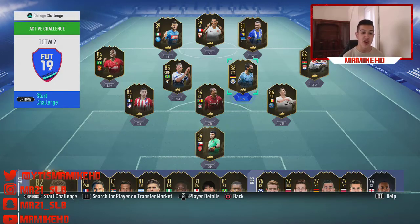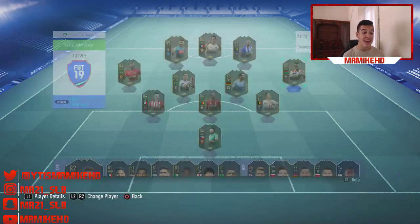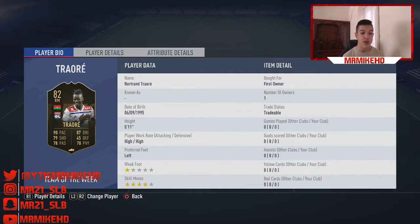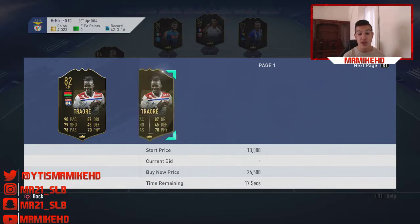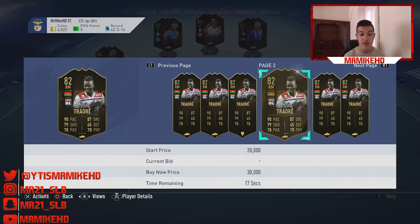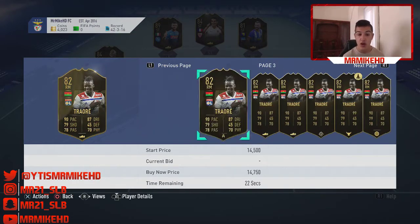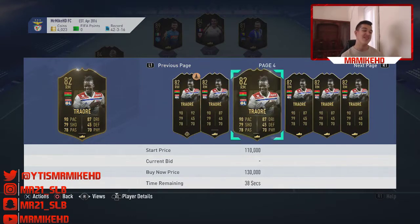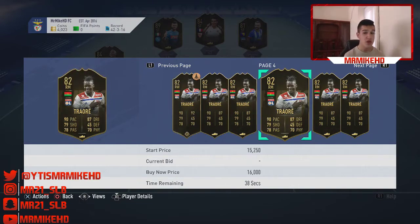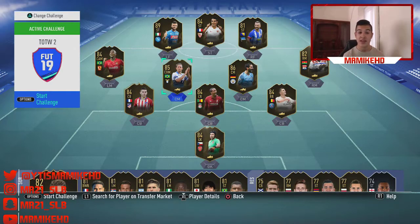Our next player is Bertrand Traoré. He's got a nice looking card — 90 pace, 87 dribbling, 79 shooting, 78 passing, 70 physical. The problem is his one-star weak foot, lads — that literally limits his price and he's not going to increase as much as he could with a four-star weak foot. He's going for around 15,000 coins and I can see this card being around 25,000 coins. Not the best of investment, but profit is profit at the end of the day.